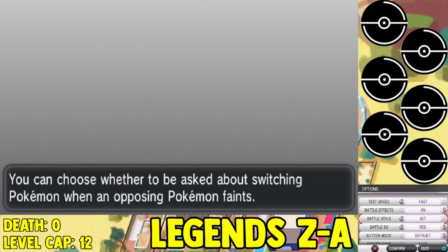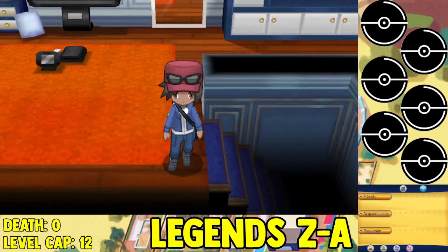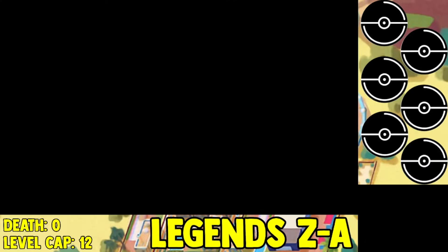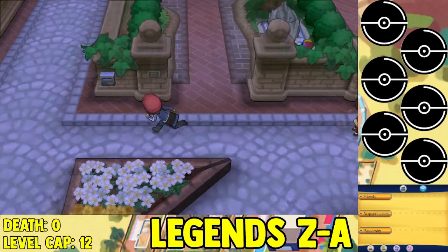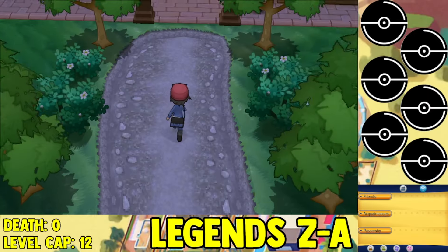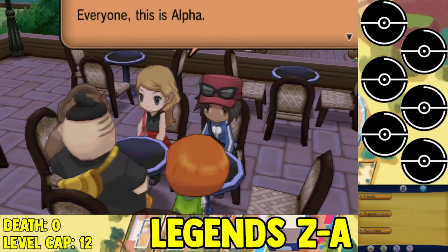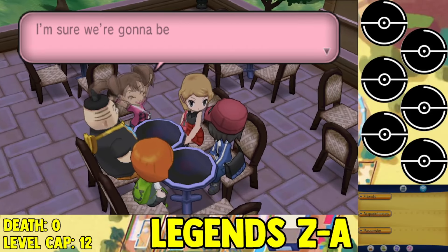This time around, the Pokemon we're going to use are going to be from Pokemon Legends ZA, or Pokemon ZA, which is the newest Pokemon game announced. There's a lot of controversy and debate on what the game is going to be, or if it's going to be any good. We're not going to do that today — we're going to step outside of the drama and play through Pokemon X using only Pokemon available in the initial trailer.